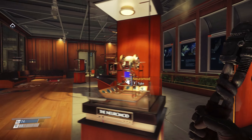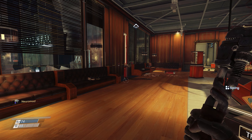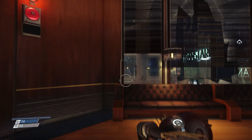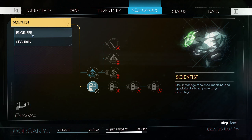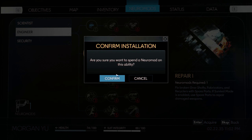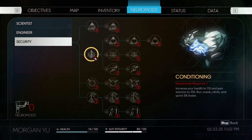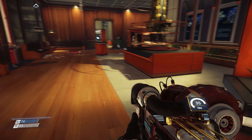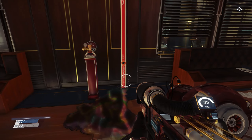In 2030, Talos 1 becomes fully operational, representing a monument of private space industry. The first Neuromod is released, allowing for dramatic enhancement to the human mind and body. And in one way or another, it has led to the place being overtaken by these Mimics and Phantoms. There is a Neuromod in here - I've really got to keep an eye out for these. Let's take that, and this time we're going to go into Neuromods and do Repair. Enter to Acquire. And then I'm probably going to do some Conditioning, because I probably need more of that considering my last showing was not exactly the best.